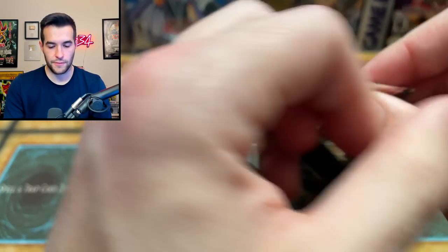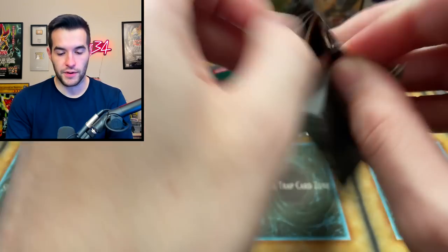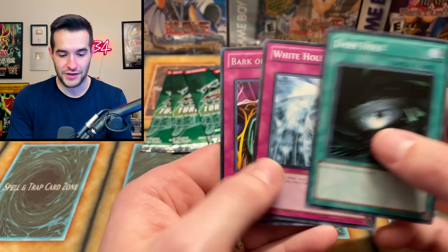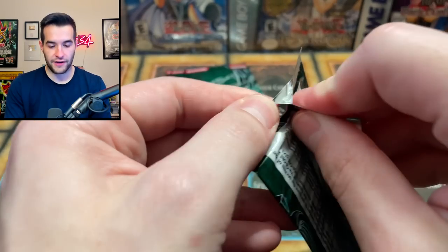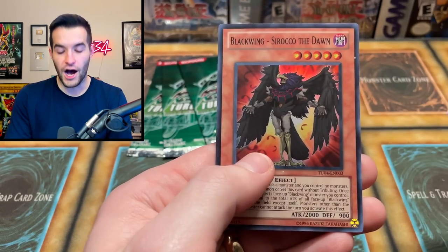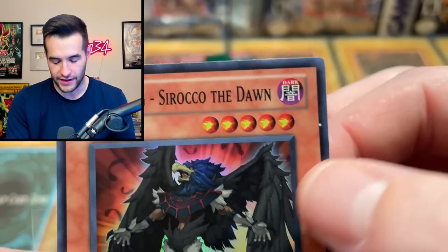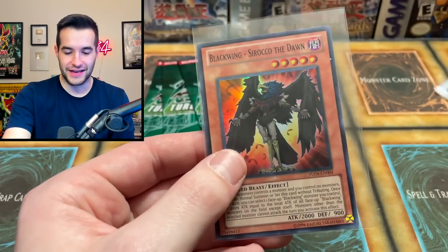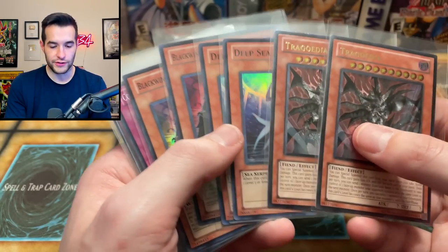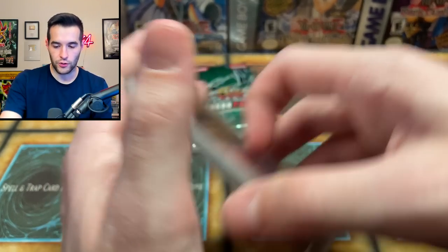Five to six packs left. Key Mace, Swallow Flip — five packs to go. Will we get another foil? At this point I'm not expecting one, but I also would not be that shocked since we've pulled 13 foils. Bark of Dark Ruler. Four packs to go — Turbo Pack 4, here we go. Oh — another one! Blackwing Sirocco the Dawn, but there's a little print dot on it, so that will be going in a Blackwing deck since it's not gonna grade well.